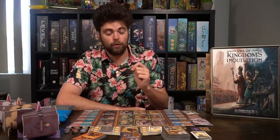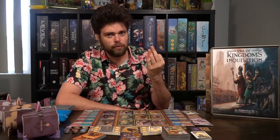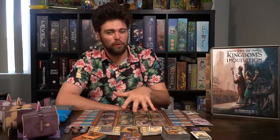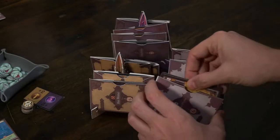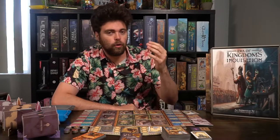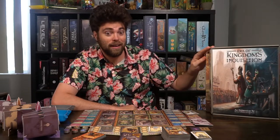In the religious decks they're going to be giving you characters, locations, one-time use actions, and more that will better your specific chosen religion. There are three different types: one that's more aggressive, one that's more cunning, and one that's a little bit more defensive. It's really up to you what you decide to go for. You're going to get an additional one action, so you'll get four actions on your turn instead of just the normal three from the original Era of Kingdoms.